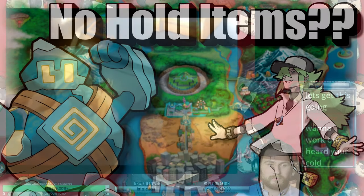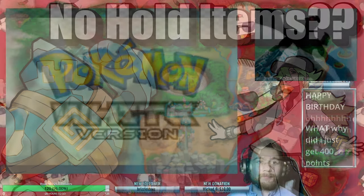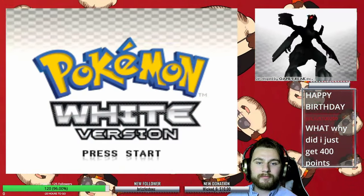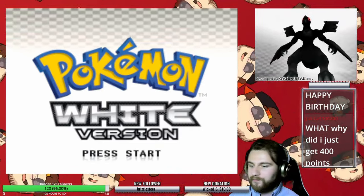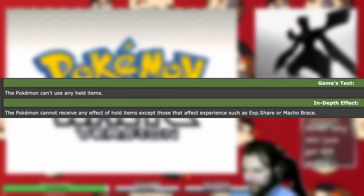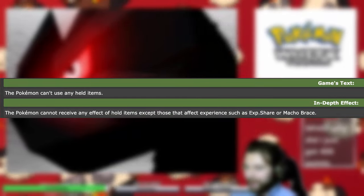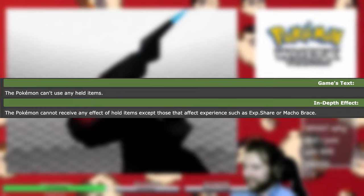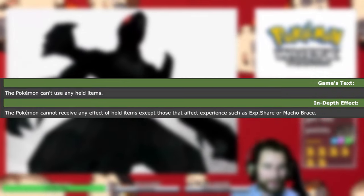Let's find out how easily you can beat Pokemon White version with only Klutz Golad. If you're well-versed in Pokemon lingo, then you know exactly why this challenge is going to be brutal. Klutz literally negates me from using held items of any kind, so that means I won't be able to use the Eviolite item, which boosts my defense and special defense by 50% as long as I'm unevolved.